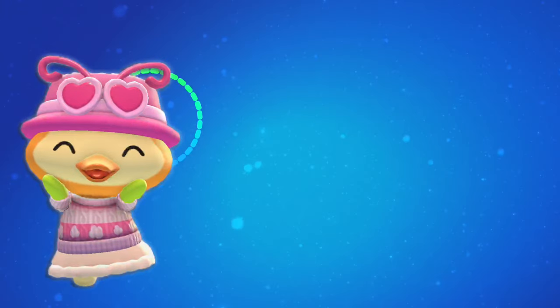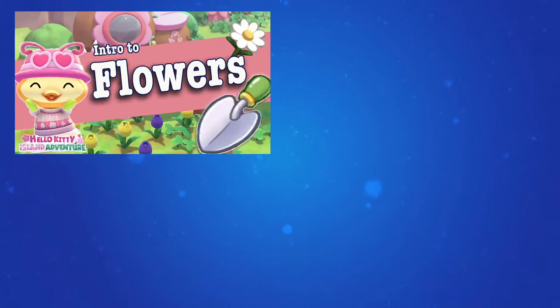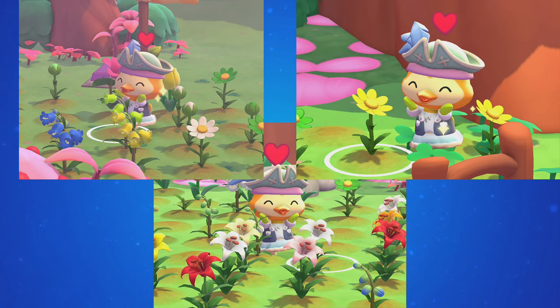Update 1.5 for Hello Kitty Island Adventure brought with it flowers and flower breeding. Other video guides on the channel cover how flowers work in a full intro — how to get seeds, fertilizer, and the trowel. We'll recap a few of those things, but in this video we're going to focus on breeding flowers and getting those new colors and patterns.